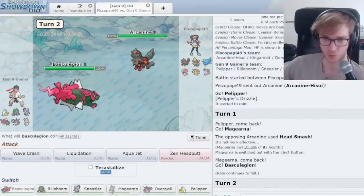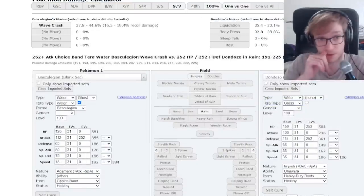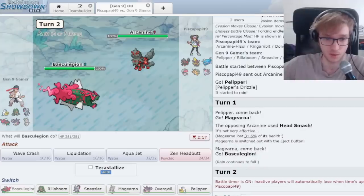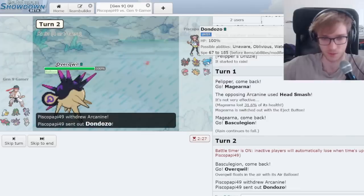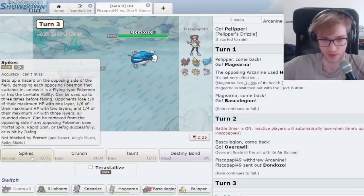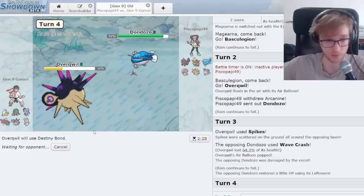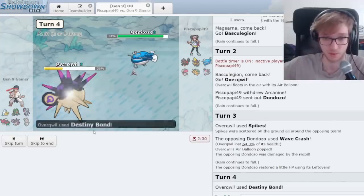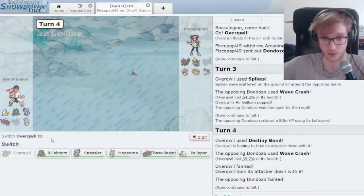Now I'd describe this as a Baskia Legion scenario where I'm tempted to Tera Water Wave Crash. Does that nuke through Don Dozo? We can do about 37%. I think we're going to force in Don Dozo and go Overquill to create Spikes. Please get me with the Destiny Bond. Oh my word — we just eliminated Don Dozo.